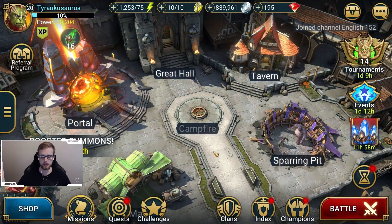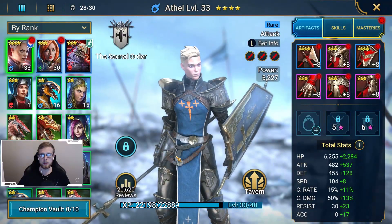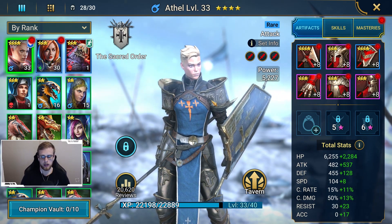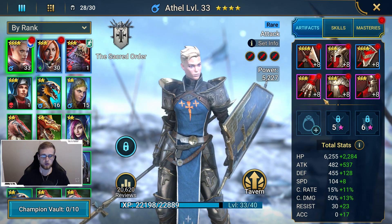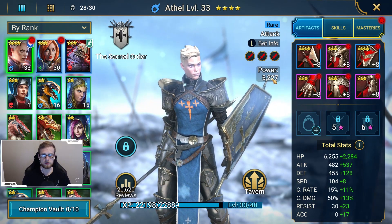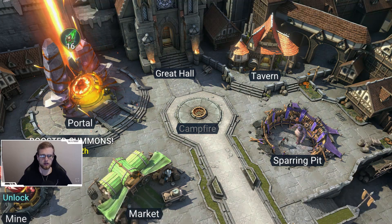One more topic: upgrading your gear. You'll have an artifact challenge — it says upgrade three artifacts to level eight. Before that challenge, it was upgrade three artifacts to level four. This is important because these challenges are not retroactive. If I upgraded artifacts to level four and then later unlocked the upgrade-to-level-eight challenge, I would have to upgrade a brand new artifact to level eight. So the most efficient way is: when you get to that challenge, upgrade each artifact to just level four — don't take it above four. Then when you get the challenge to upgrade to level eight, take your artifacts to level eight. That way you're not getting mixed up with the challenges.